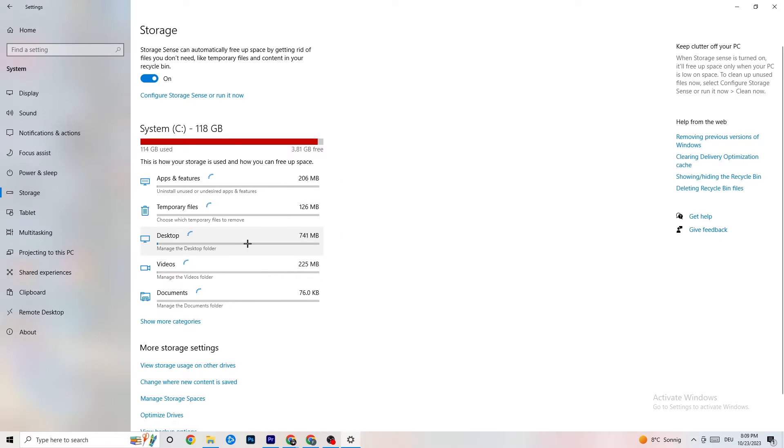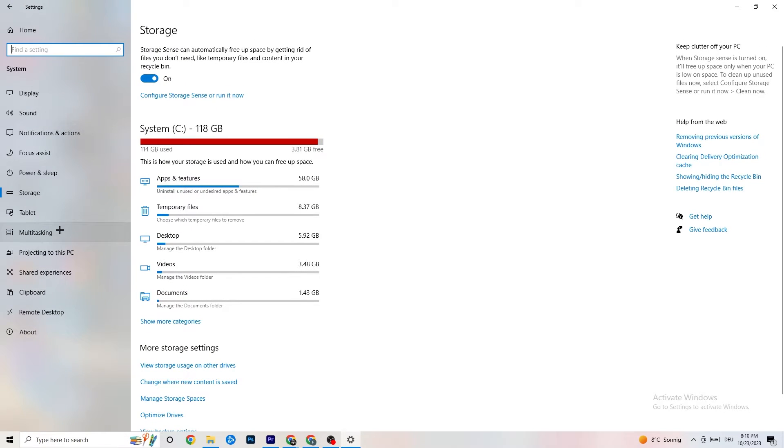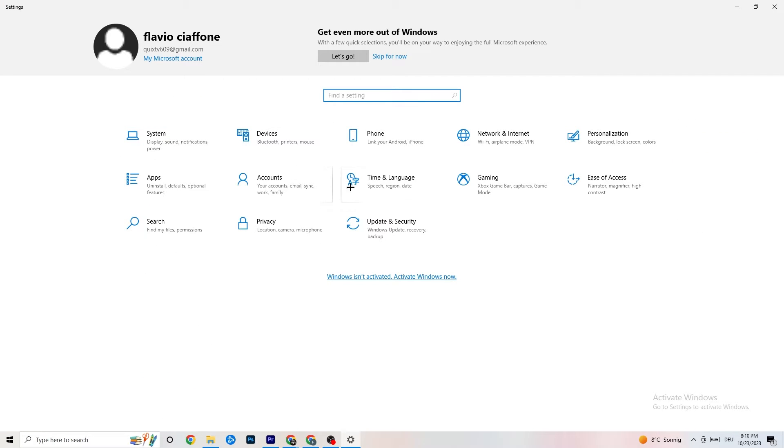For storage, click on Storage, then click 'Configure Storage Sense' and run it. Click 'Clean now' — it will clean every single unnecessary file currently on your PC. Go back afterwards and click on Gaming.